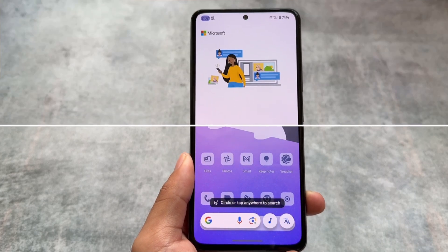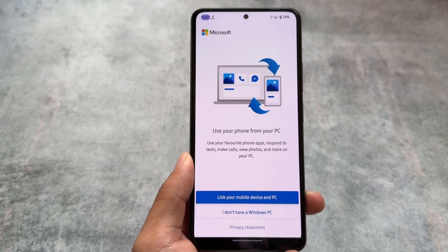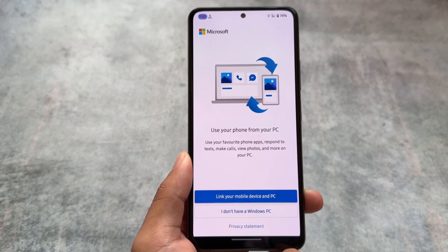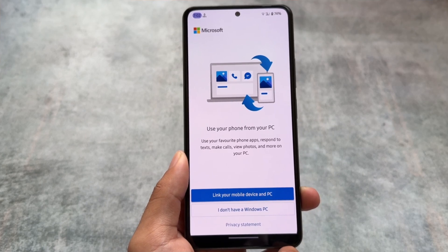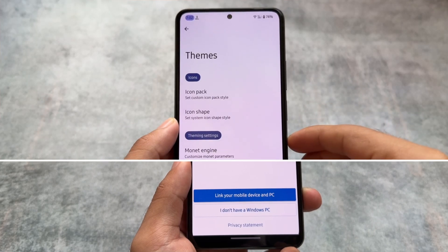One thing I found in this ROM is the Link to Windows app - it's pre-installed. If you want to use it you can, although if it's not available pre-installed on your device it's not a big deal because it's available for free on the Google Play Store.